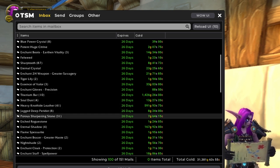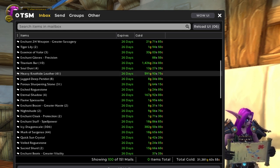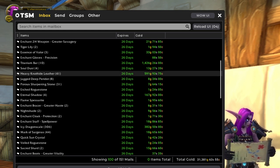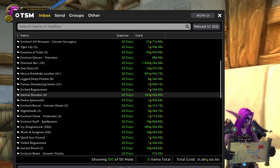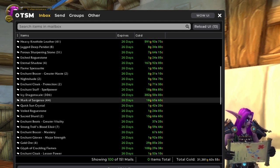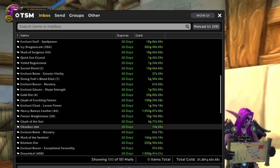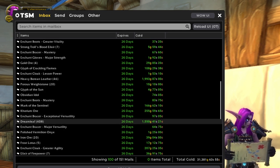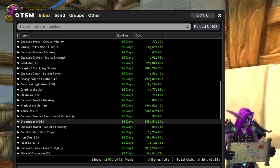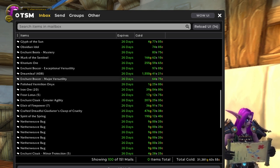Heavy knothead leather from Karazhan — I don't really do that farm anymore since the price is so low. I've actually been buying this stuff for crafting, so that's kind of funny. Icy dragonscale is again from our dragon farm. Some more heavy borean leather from the dragon farm. Dreamleaf is in the toilet price-wise, so I'm not doing my dreamleaf farm anymore, which makes me sad because that was one of my favorites.